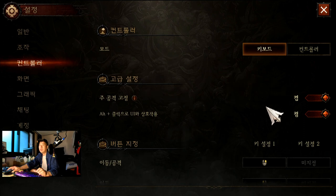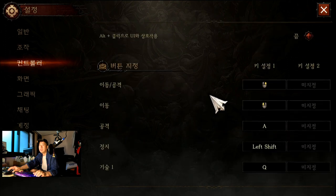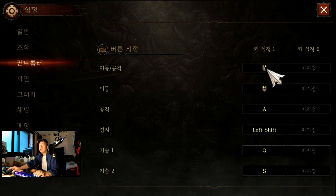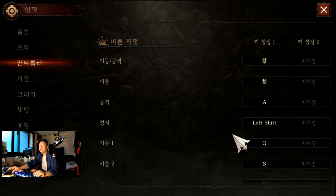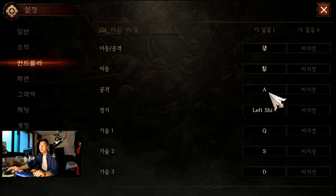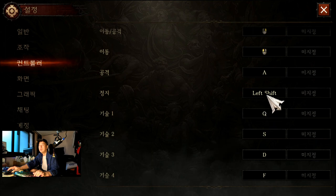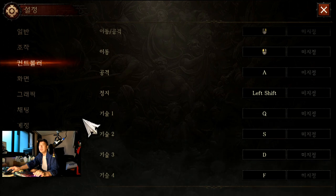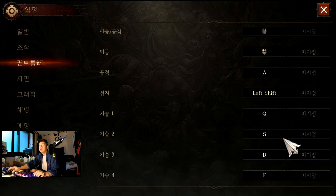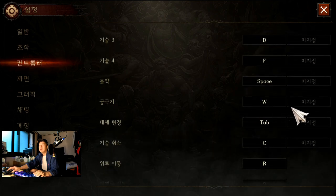알트를 누르지 않은 상태에서 마우스의 이동 범위는 넓고 클릭해도 반응은 없습니다. 이동 공격은 마우스 우측, 이동은 마우스 왼쪽으로 설정하세요. 기본 공격은 1번으로 세팅하시고, 흉물은 궁극기로 판단해 Q로 세팅했습니다. 기술 2·3·4번은 2·3·4번 키로, 실정의 궁극기는 W로 세팅했습니다.